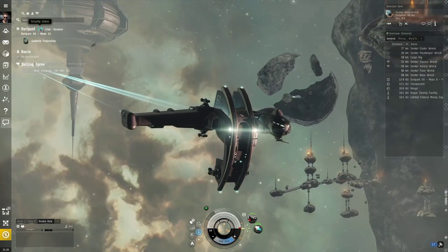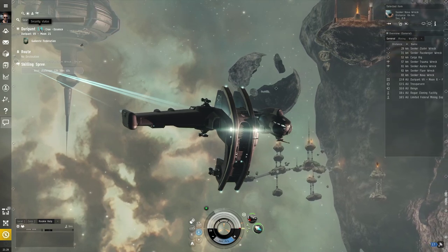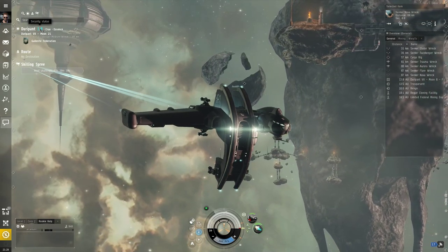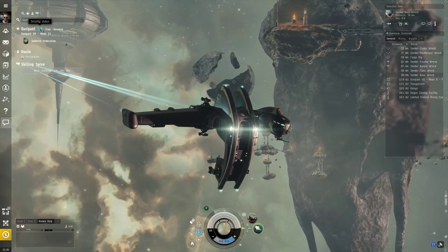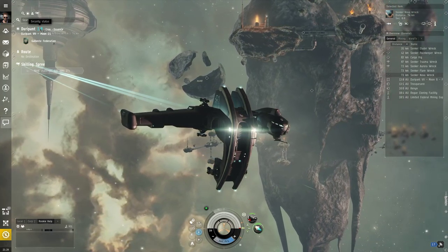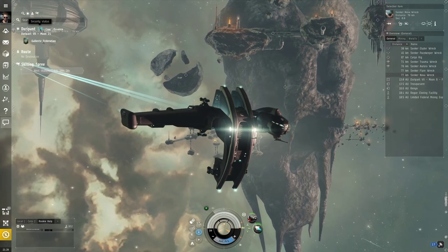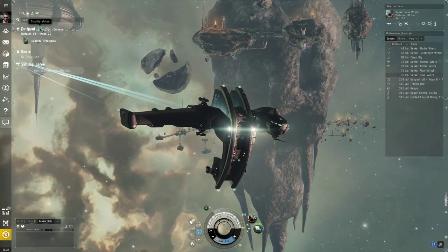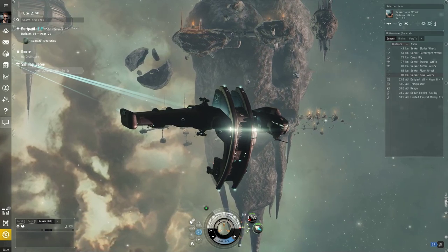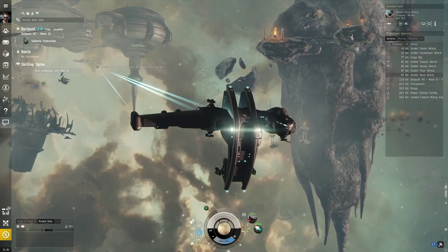The number 1.0 over here is a very important part of EVE Online — this is the security status of this system. 1.0 is the highest security status in EVE. Anything from 0.5 and above is high sec, high security systems, though really 0.7 and above is true high sec. This means Concord, the space cops, are very active here. If another player were to attack us in this system, the space cops would almost instantly warp to us and obliterate the enemy. The space cops will kill everyone really fast.